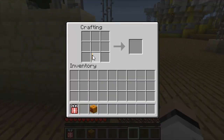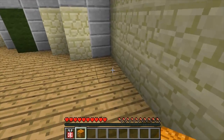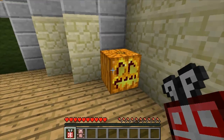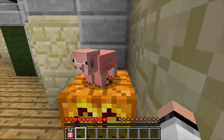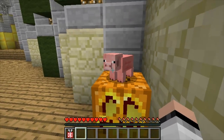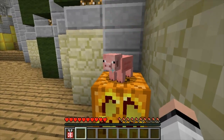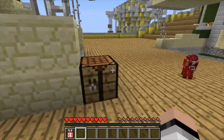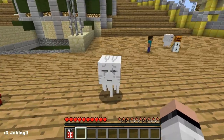Alright, don't tell anyone guys because I figured out a secret. If you craft yourself a jack-o-lantern, place it down, and then get yourself one of these presents and get yourself a stuffed pig and right-click - it's your buddy Porkchop here! Can you believe that Porkchop is in this mod? That is really cool.